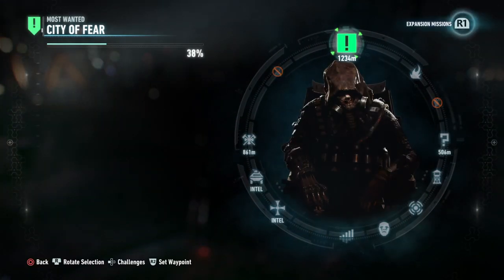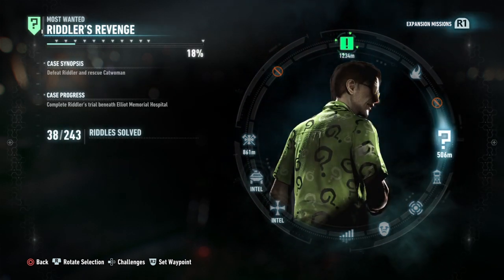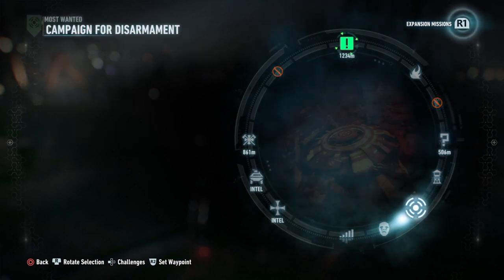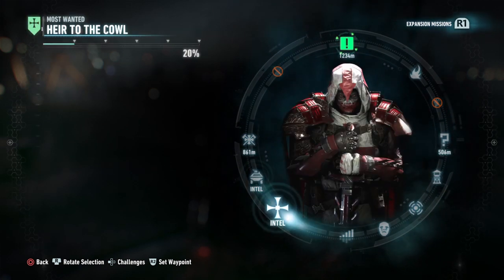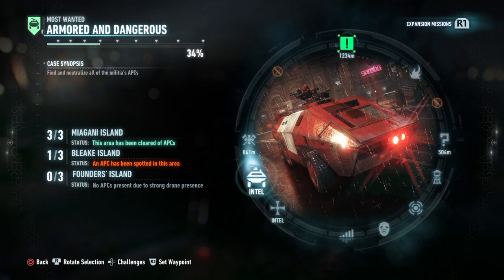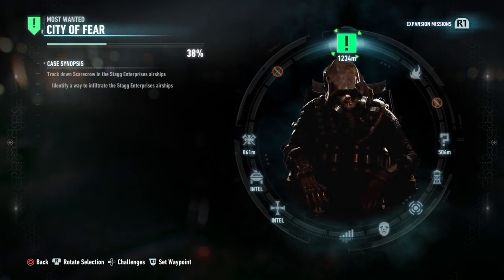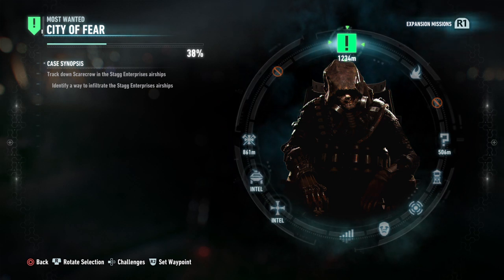Let's see what we got here. The Riddler told us we have his trial beneath Elliot Memorial Hospital, but we're not going to do that yet because we've got to find more Riddler trophies — we have 38 out of 243. We do have intel on Azrael, intel on an APC, and we've actually cleared out all the APCs on Miyagani Island. We're going to track down Scarecrow and Stag Enterprises' airship.